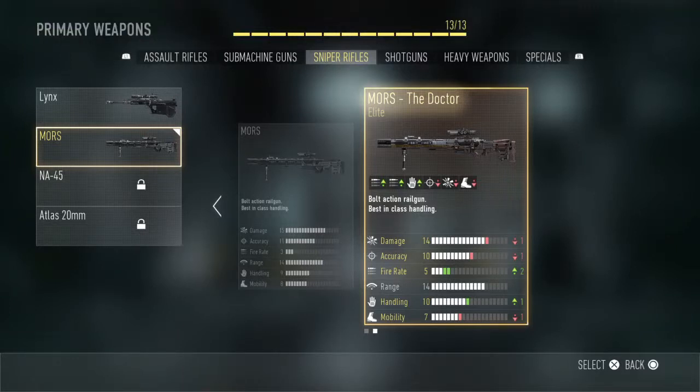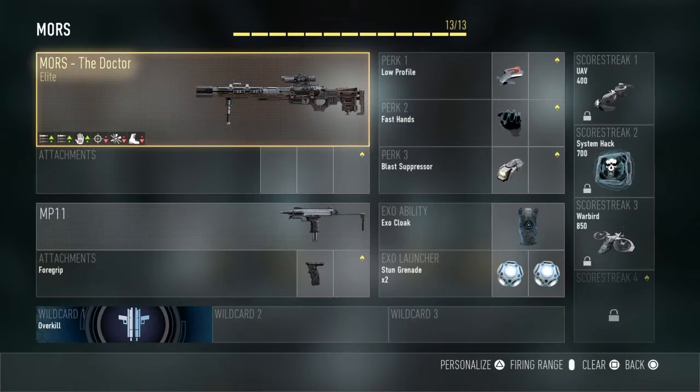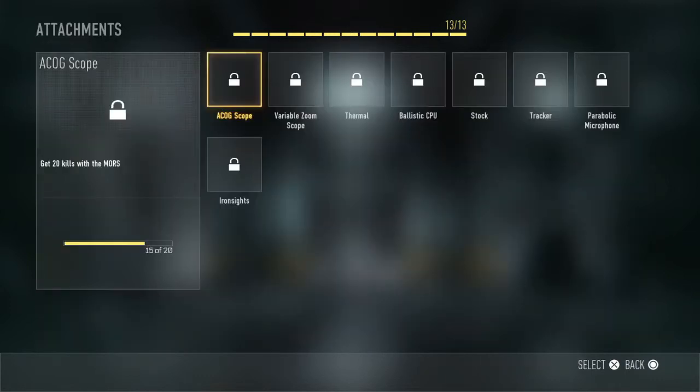I'm doing the best class setup for the MORS. I've got the elite — it's called the Doctor. You don't need any perks on the gun; it's fine as it is.